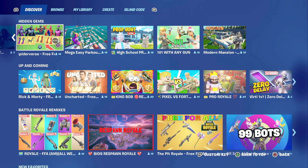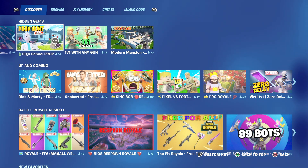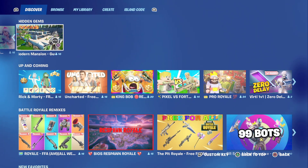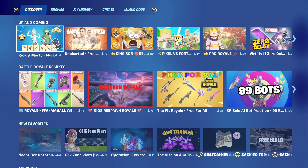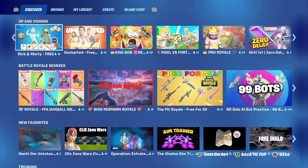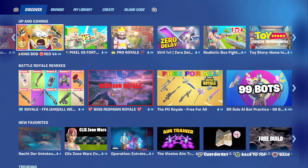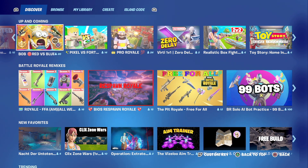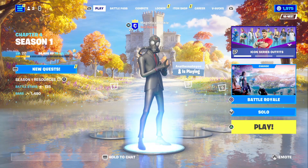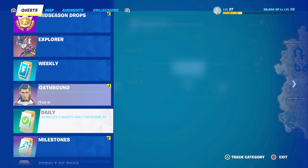We've got stuff like Frost Survival, Spider-Verse Free-for-All, Mega Easy Parkour, High School Prop Hunt, 1v1 with Any Gun, Modern Mansion Gun Game, and then in the Up and Coming section there's Rick and Morty Free for All, Uncharted Free for All, King Bob, Red versus Blue — and there's a whole lot more to be discovered in that Discover tab.